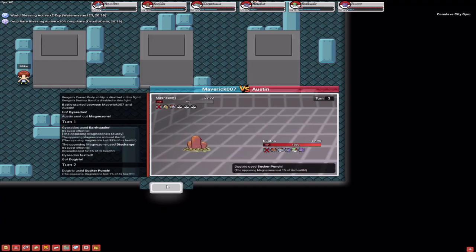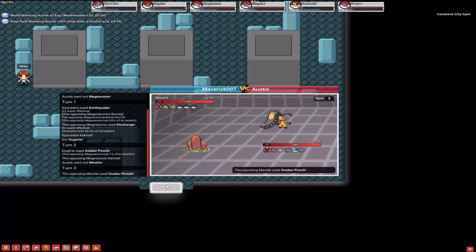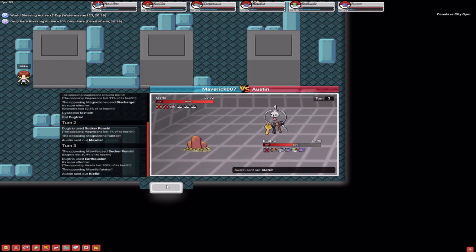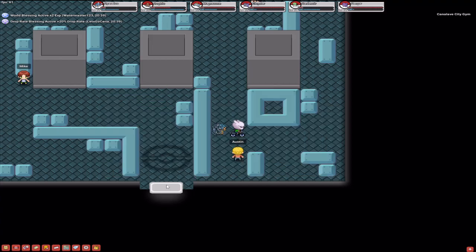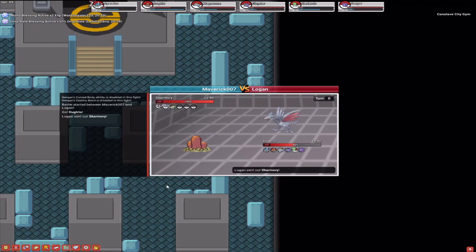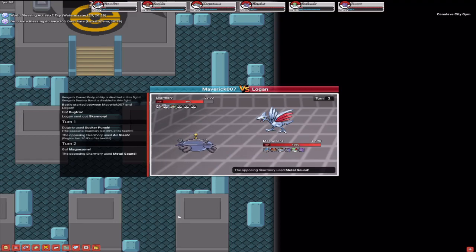So you can see now my Gyarados has finally got killed, so now I'm getting my Dugtrio out because of Earthquake in particular. Earthquake here is quite handy to have, so moves with Gyarados using Earthquake should pretty much go through these NPCs fairly easily. We've got one more left — Logan — this is gonna be a little bit tricky as he starts with a Skarmory. So I'm not gonna finish off his Skarmory with my Dugtrio, unfortunately. I'm pretty much probably gonna go for Magnazon — Magnazon might help me for something.